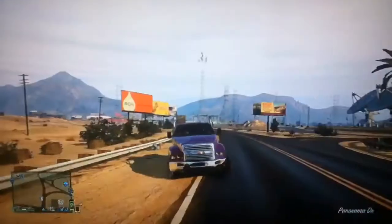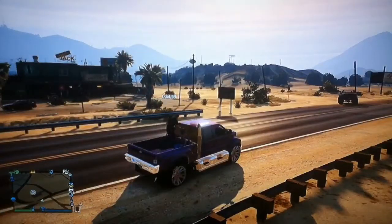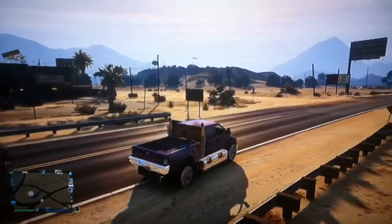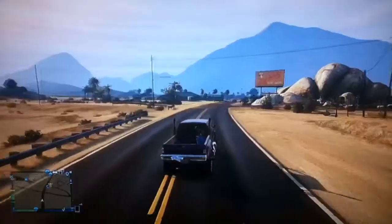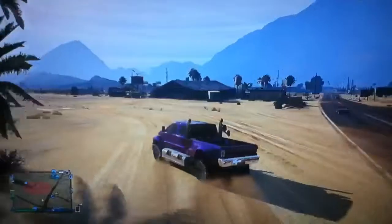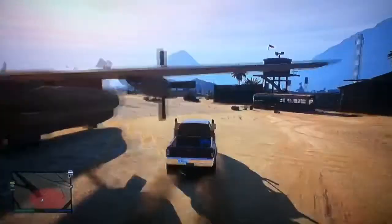I love how I said handling and then just crashed! With the Dubsta, the turning can go good or bad — if you have to drift, you can get very good performance out of the handling. But with the Guardian, when you put left you literally go left. It's very responsive, not like you have to hold it for a while.